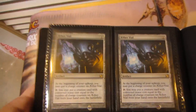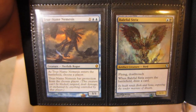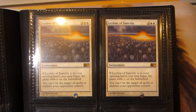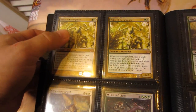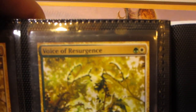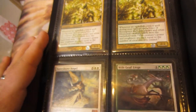Elspeth Sun's Champion, Legion's Initiative Foil, Sin Collector, Medomai, Imposing Sovereign, Firedrinker Satyr, Boon Satyr. Two Aether Vials from Modern Masters, one True Name Nemesis, and one Baleful Strix from the new Commander. A playset of Leyline of Sanctity, two Voice of Resurgence — I'll double check this one, I'm probably going to go with SP; it has a slight white nick right up at the top but I pulled it from a pack, that's how it came.